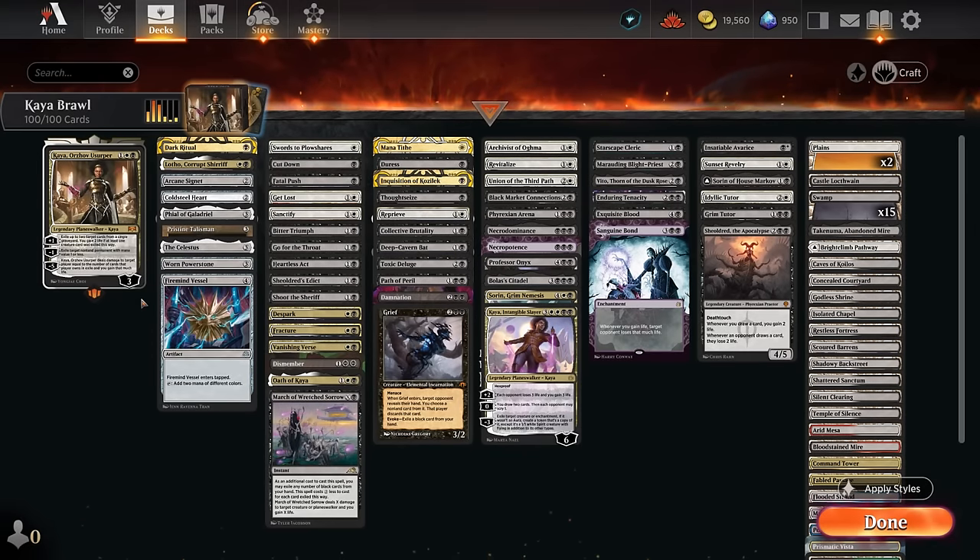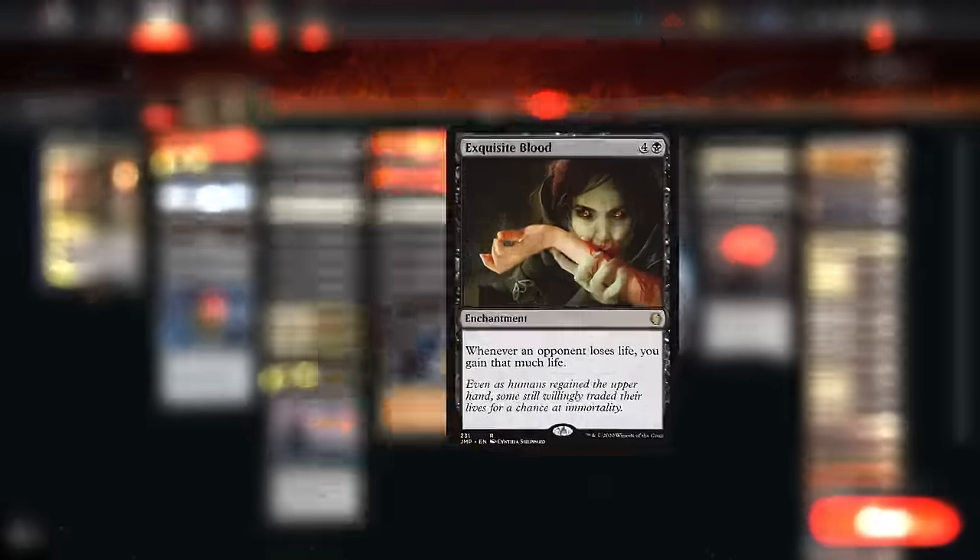Hello and welcome to another Brawl video. Today we're taking a look at a black-white life gain deck, but unlike most life gain decks that play lots of creatures that synergize whenever you gain life, this is a much more controlling build that tries to keep the board clear, leveraging card draw engines, planeswalkers, and infinite combos — many of which involve Exquisite Blood.